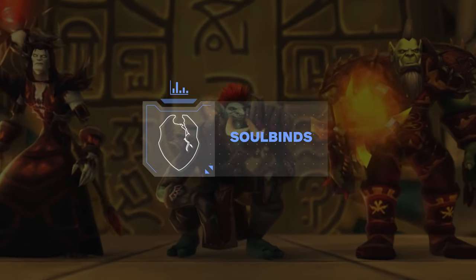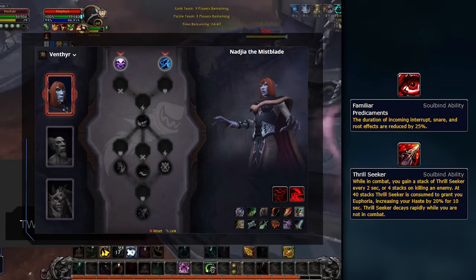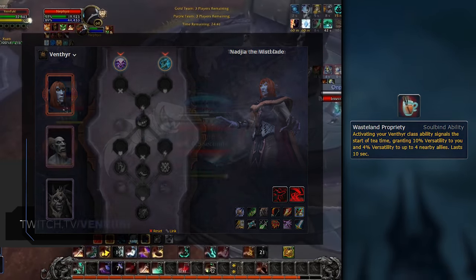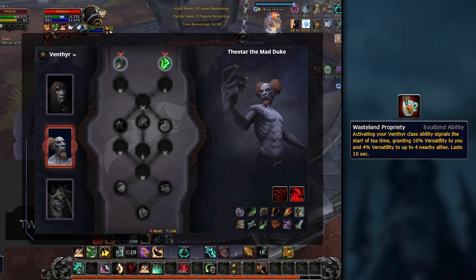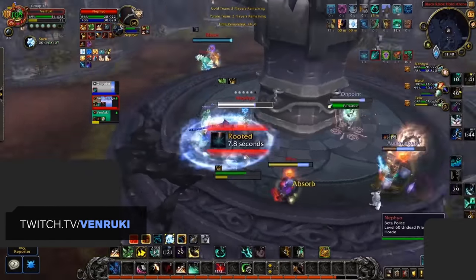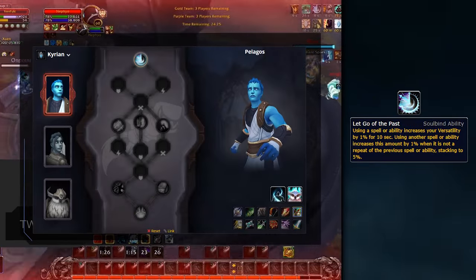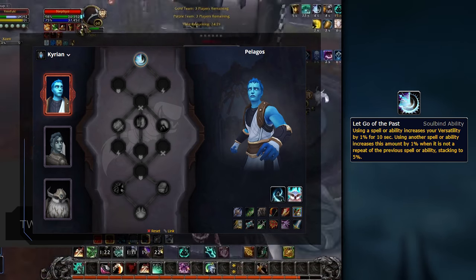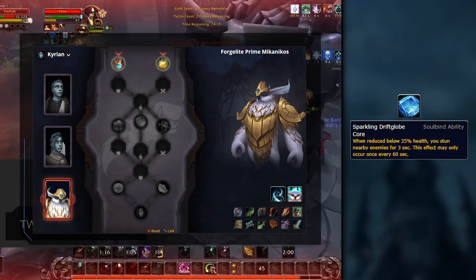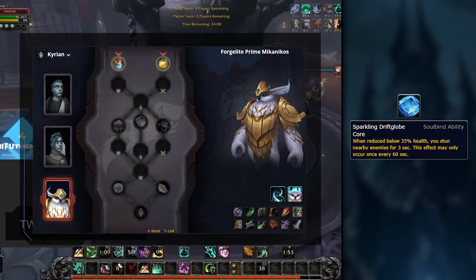After selecting your Covenant, you'll gain access to three Soulbinds, of which only one can be active at any time. If you go with the Venthyr, you'll want to select Nagia as your Soulbind, given that both Familiar Predicaments and Thrillseeker provide decent value in PvP. Theotar is a decent alternative as you'll gain Wasteland Propriety, but given it's the only useful Soulbind ability in Theotar's tree, we suggest sticking with Nagia. If you go with the Kyrian, both Pelagos and Mikanikos have strong Soulbinds — Pelagos comes with Let Go of the Past, a passive boost to Versatility, while Mikanikos gives you Sparkling Driftglobe Core, an AoE stun that triggers when you drop to 35% health, which is potentially game-changing against strong setup-based comps.